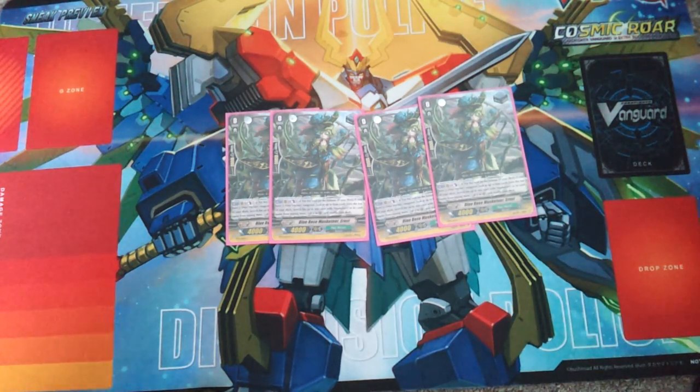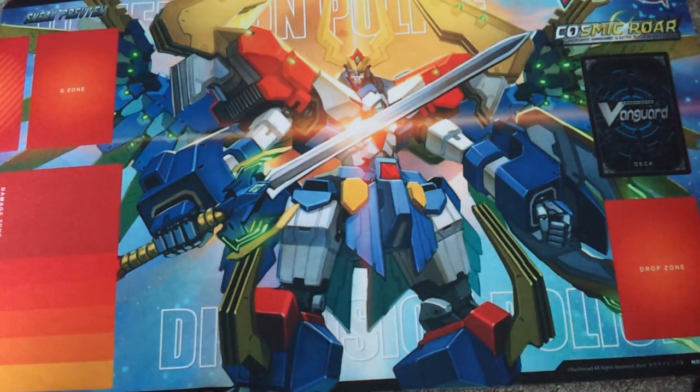Alain, the critical trigger, is important in the deck. I often superior call from the field to the field because I like to get the unflipping, so I no longer run Susanna in the deck. And that is the trigger lineup — on to the grade ones.